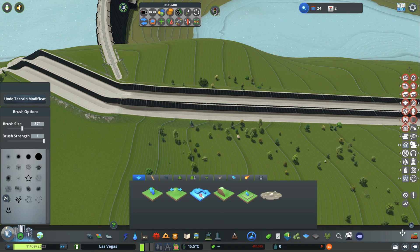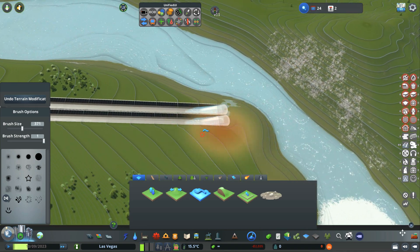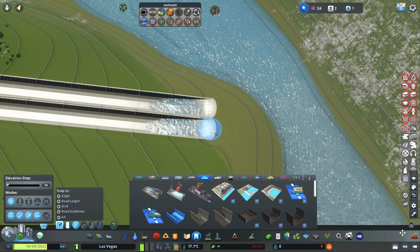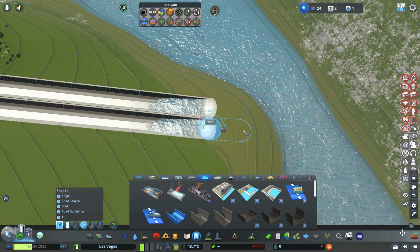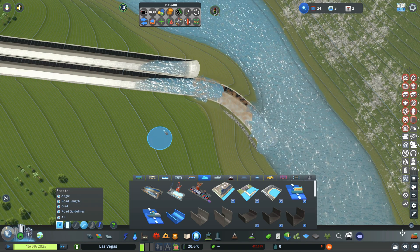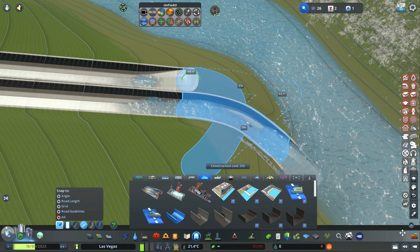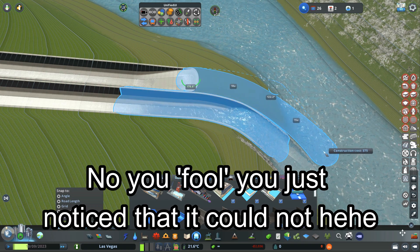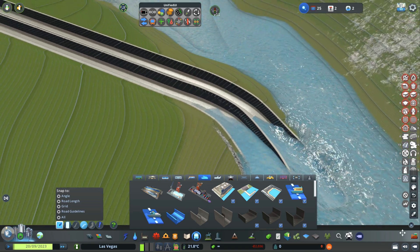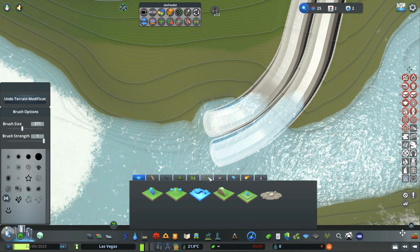Let's finagle a little around here with the softener tool. At the end, we also have to make sure the water runs down properly into the river. Let's make a bend — 15 by 15, something like that. I can use the parallel mod, but sometimes using your own eyeballs works fine too. We put this straight over there — I'm happy enough with that.